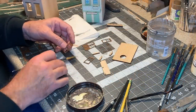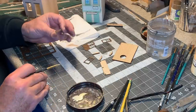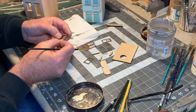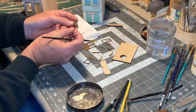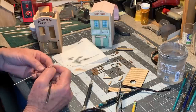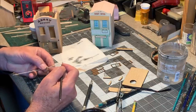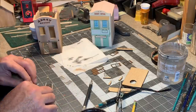Each of the windows gets built up in three layers. There's the back layer which contains the upper window casement, and then it's got a frame that goes around it, and then the inner window which can be positioned up or down — the lower window frame. Each of these pieces of balcony railing gets built up with some scale 1x2s on the top and bottom rail.